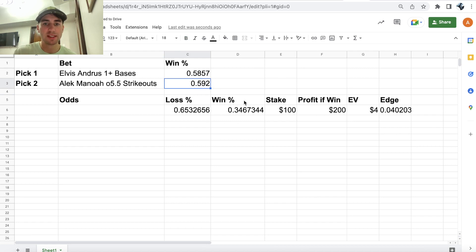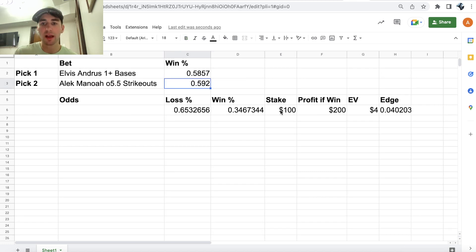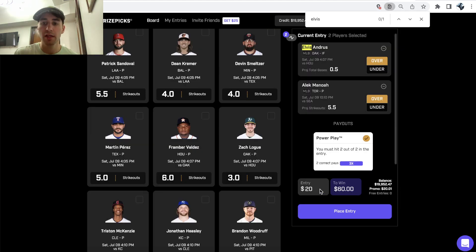Combining both player props, we're winning this two-pick entry 34.67% of the time, which beats the break-even win rate for two-pick entries on PrizePicks. Staking $100 to win $200, this entry has $4 in expected value. Breaking down the math: 34.7% of the time we win $200 in profit; the other 65.3% of the time we lose our $100 stake. So I'm going to go ahead and lock it in.